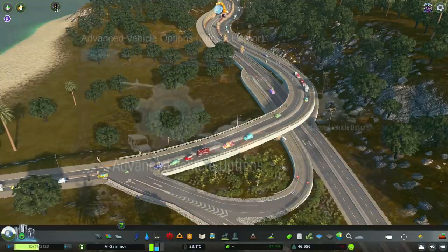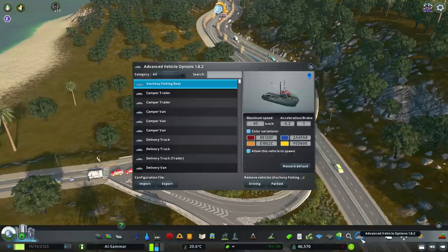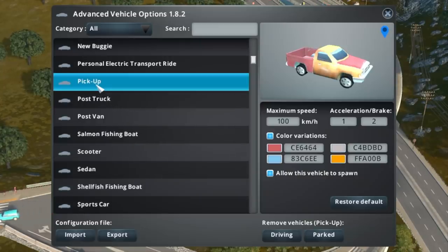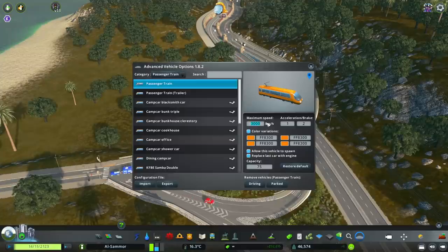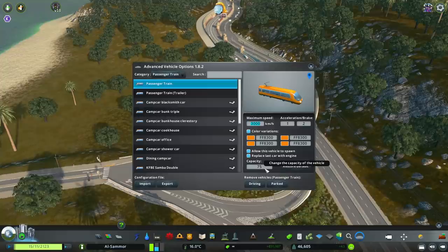The first mod is Advanced Vehicle Options, which brings up all the different vehicles in your game — vanilla or downloaded. You can change a lot of information: speeds, acceleration, braking, and colors. For example, going into passenger trains, you can select a train and make it super fast for a bullet train or really slow for an old-fashioned one. You can also change the capacity, which is very handy for adding more detail to your vehicles.